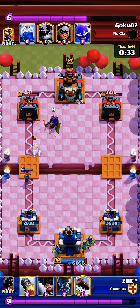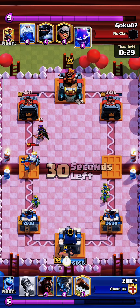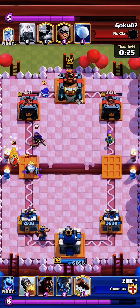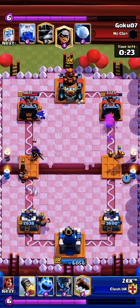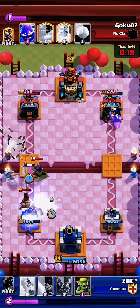Here I was afraid to throw a rocket at the queen because I thought I would miss. I throw the hog on the other side so he defends itself or misses a lot of damage. But he still managed to save up for the lightning.